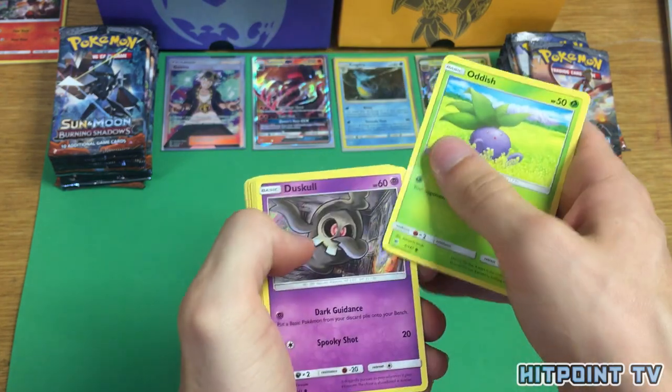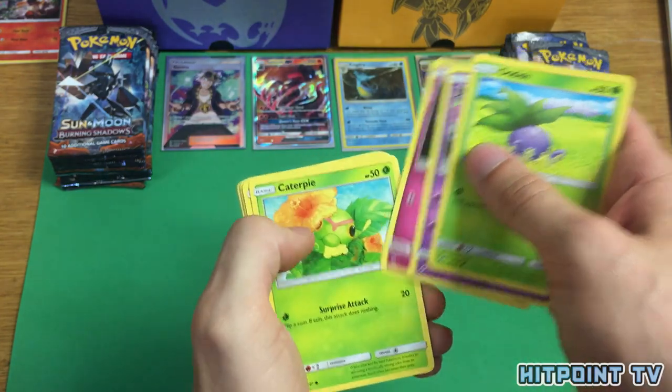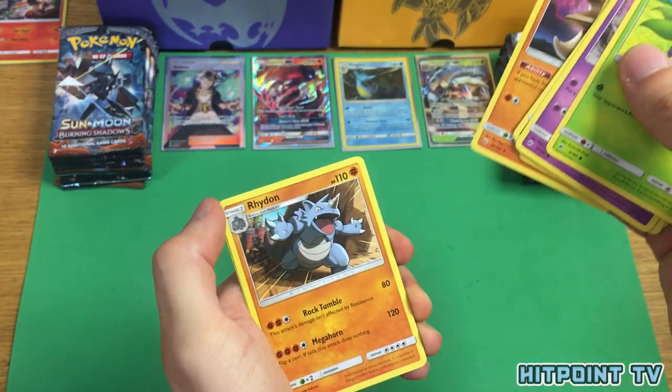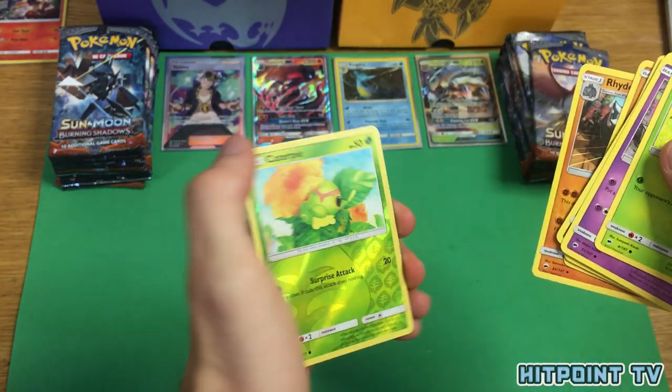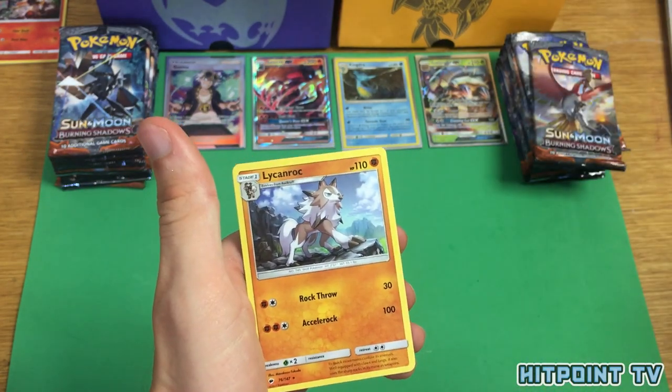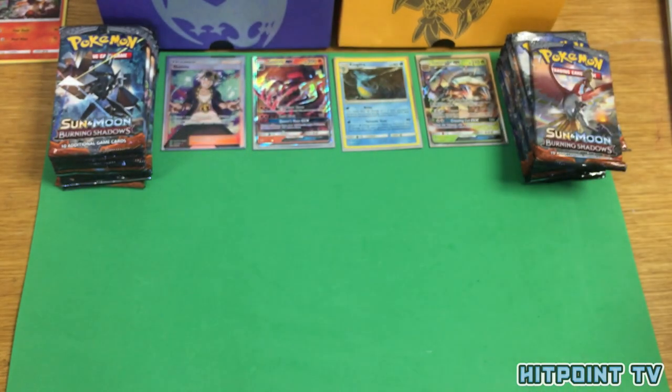Oddish, Duskull, Morelull, Caterpie, Meryl, Seedra, Lunatone, another Rhydon, Reverse Holo Caterpie — just kidding — and Lycanroc. Aw, that's cute, even though he's not a holo.